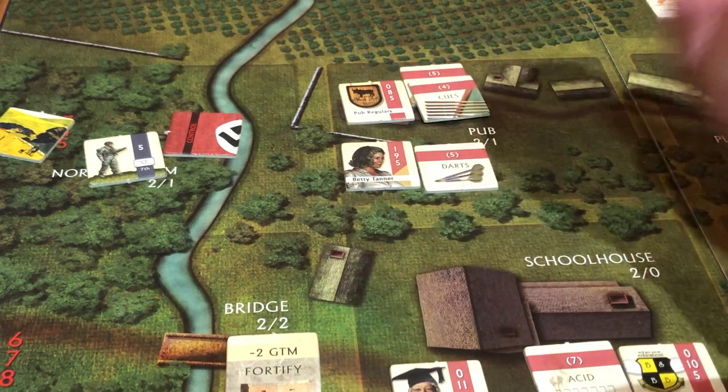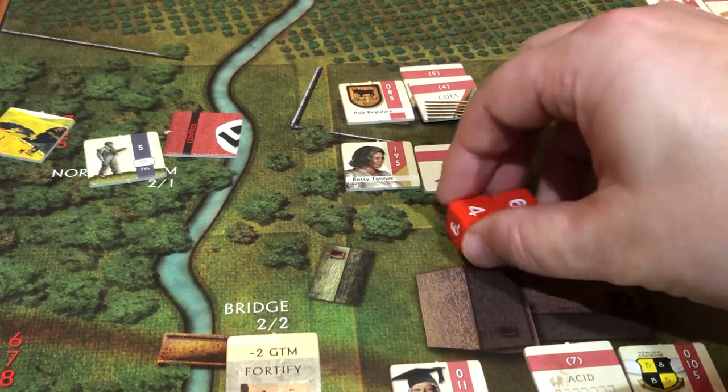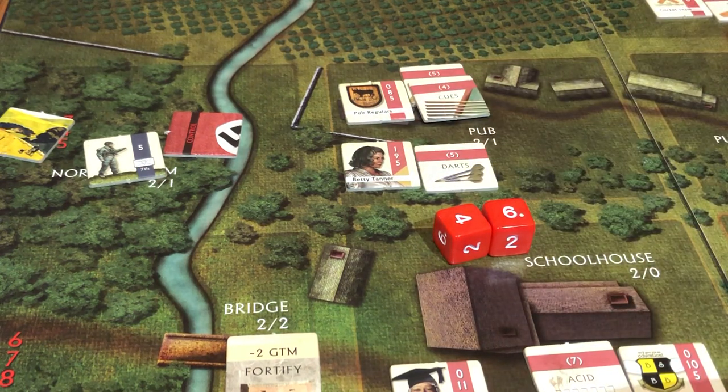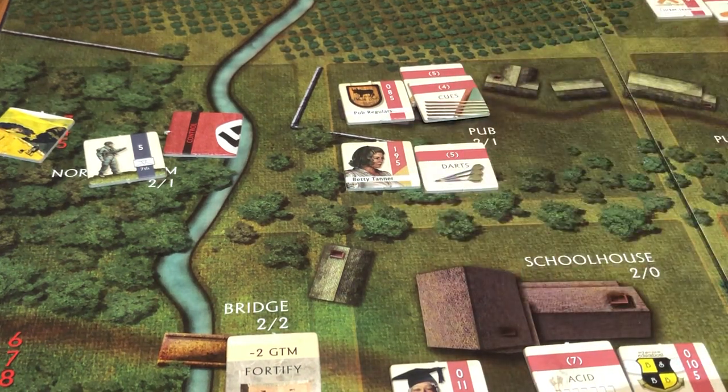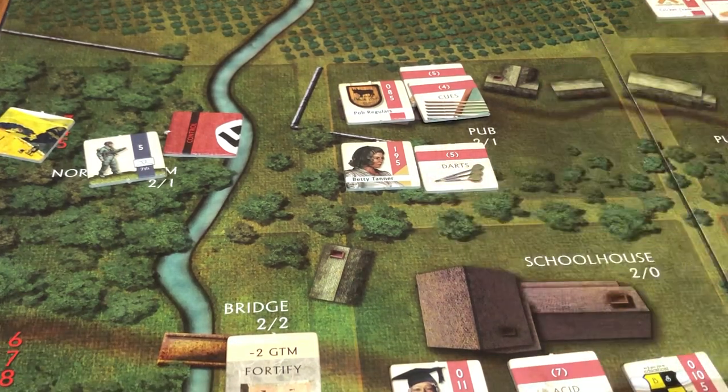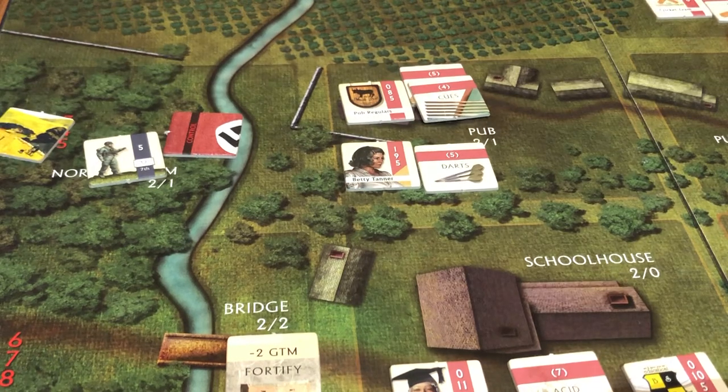Now we're going to attack for her. I rolled a 10, which is not enough — I needed a 9 or a 5. So one does survive and he rolls one die. If he rolls a 6, it's bad news for us. He rolled a 2, so he missed. We killed two of them and I'm quite pleased with that.